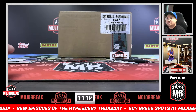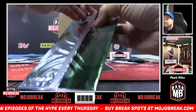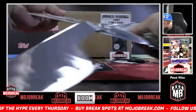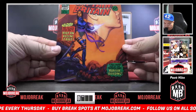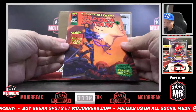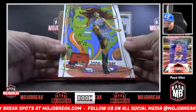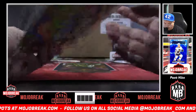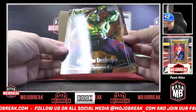Last two packs — Boshoff getting pack number nine. Captain Britain cover with Psylocke. Gold foil of Mary Jane Parker, 1303 out of 1999 Mary Jane. And Drax the Destroyer.